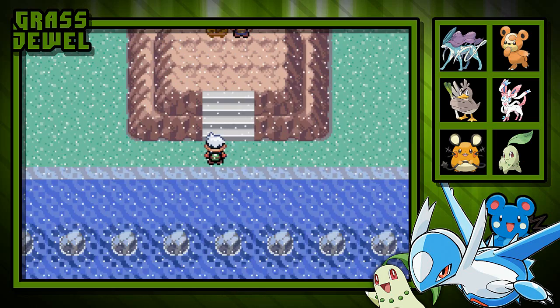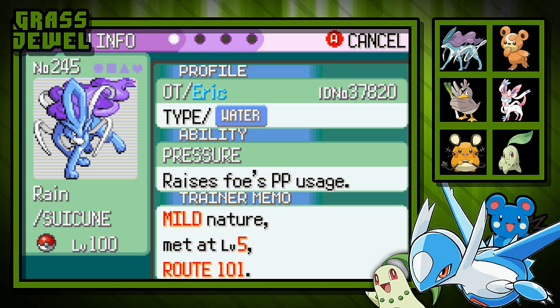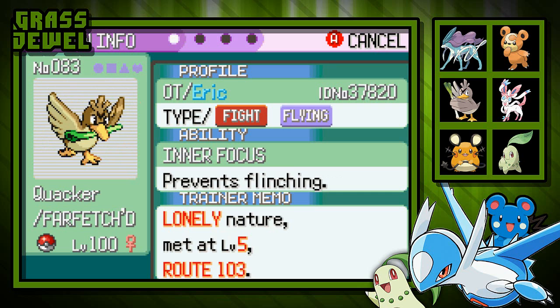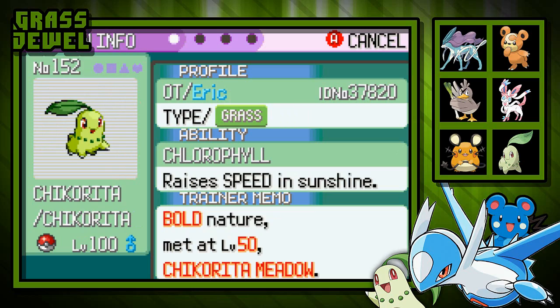Now for our final battle — let's take one last look at our team. We have Speedy the Dedenne from New Mauville, Rain the Suicune from Route 101, Cracker the Farfetch'd from Route 103, Matt the Sylveon from the Eevee Garden, Teddy the Teddiursa from Altern Cave, and Chikorita from Chikorita Meadow.